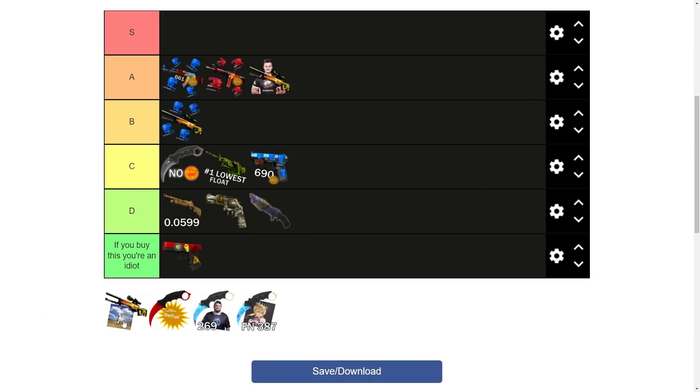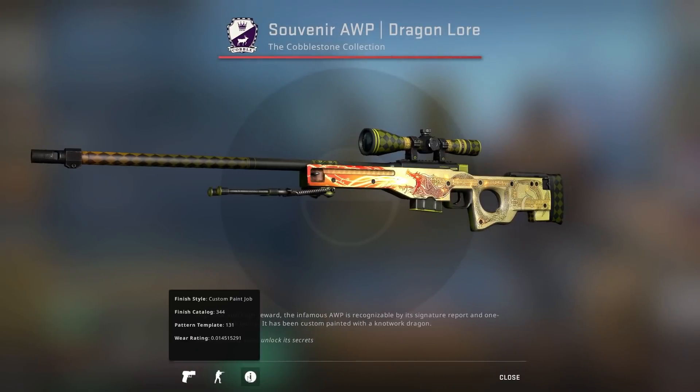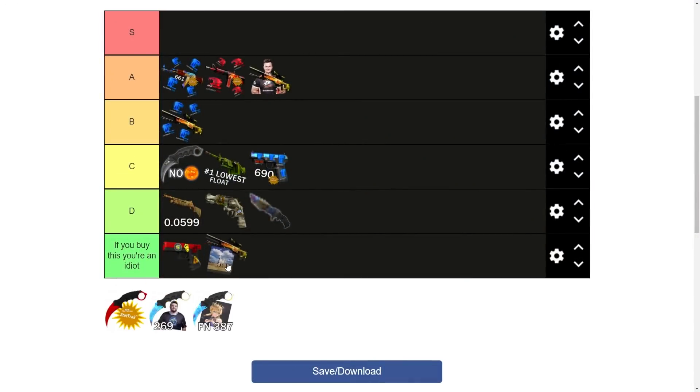We've got one more souvenir Dragon Lore. This one is the best condition souvenir Dragon Lore in existence, owned by the mysterious and mighty collector HFB. For some reason he decided to scrape all the stickers off this thing, destroying a massive chunk of its value. You are an absolute idiot for doing that, and this thing is going in the appropriate tier.